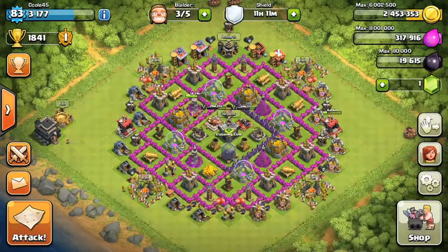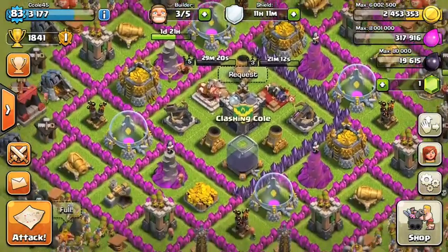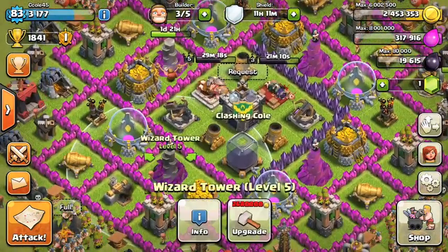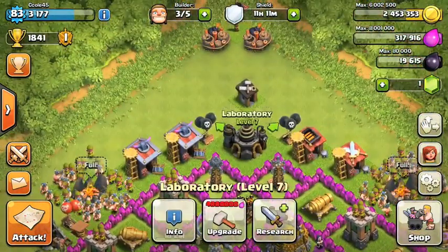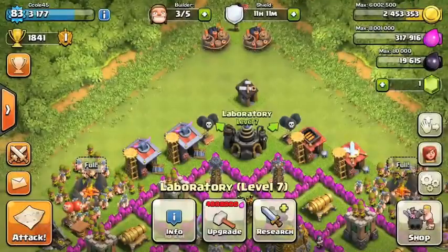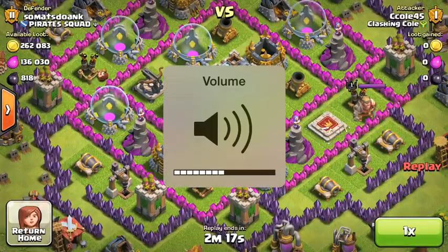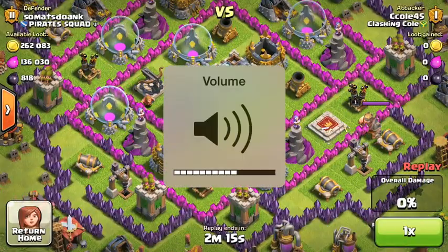Hey guys, Sequel45 here with episode 10 of Let's Farm, so let's get right into this video. I'm trying to get the Wizard Tower with the gold I have for elixir. I'm trying to get my Barbarians to level 6, and with Dark Elixir I'm going to try to get my Archer Queen to level 4. We're pretty close to upgrading our Wizard Tower, so let's get into our first attack.